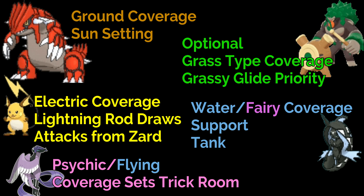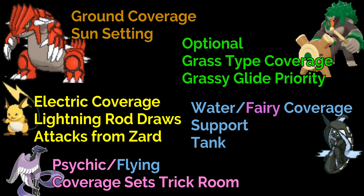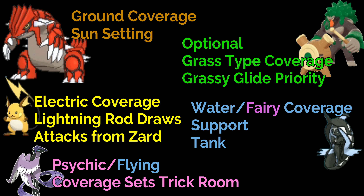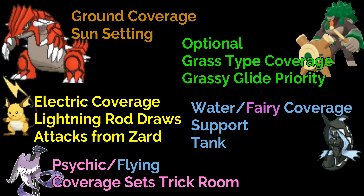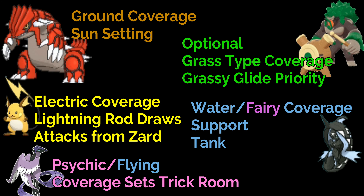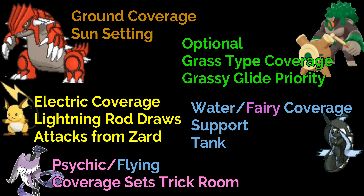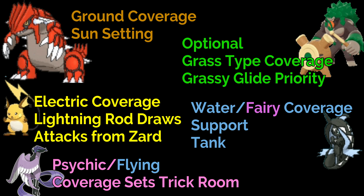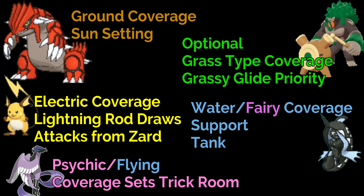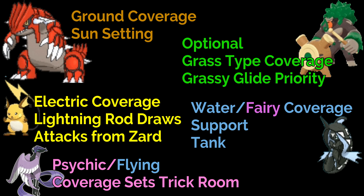Moving on, we have Groudon. This is going to not only set your sun but give you great Ground coverage. Groudon is just a good Pokemon in general — Precipice Blades attacks all opponents on the other side of the field, so this is a great addition. You could also consider Necrozma-style options, but they're definitely a little squishier than Groudon.